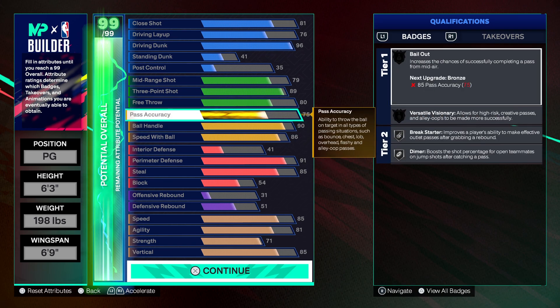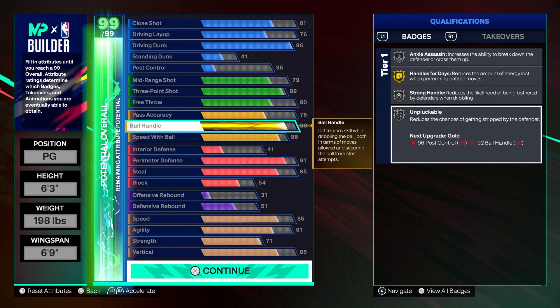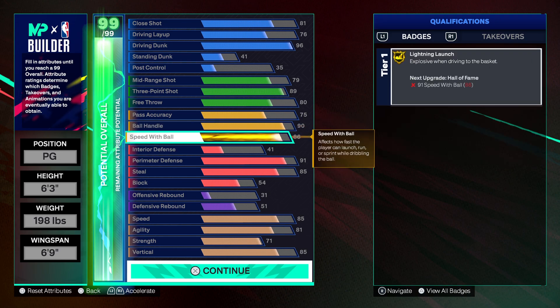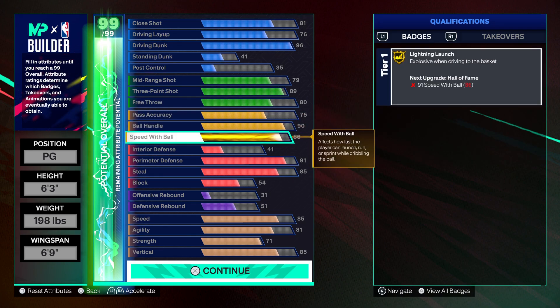We're getting gold lightning launch on this build too. Depending on how many cap breakers you unlock — if you unlock your second set of five cap breakers — I'd put those five on lightning launch and five on speed with ball so you can get hall of fame lightning launch. If you get 10 cap breakers on this build, that's really crazy: 96 driving dunk with 91 speed with ball and you still got perfect defense.